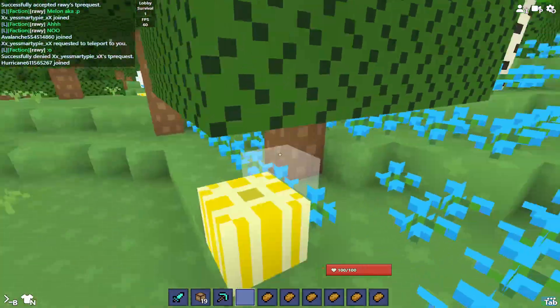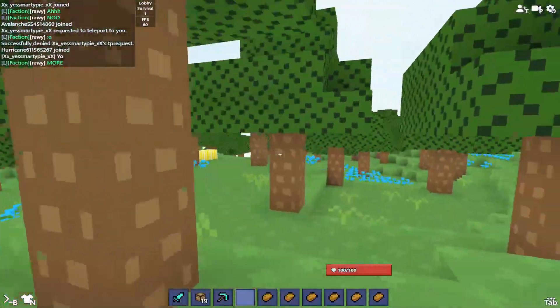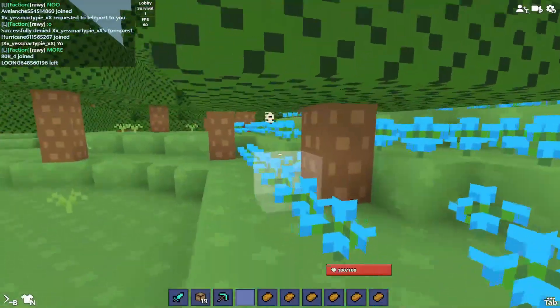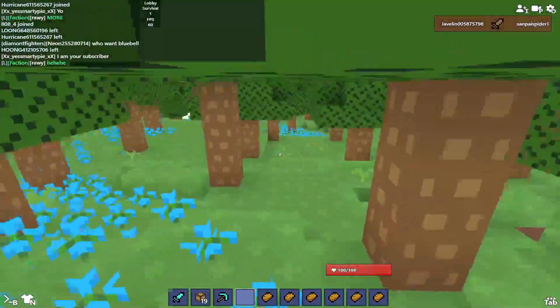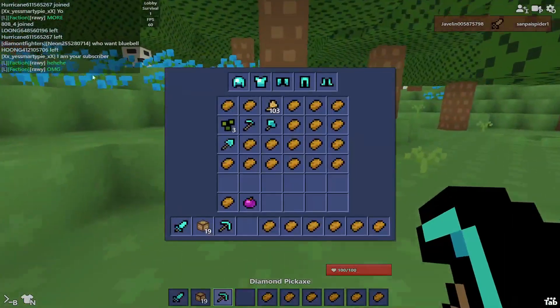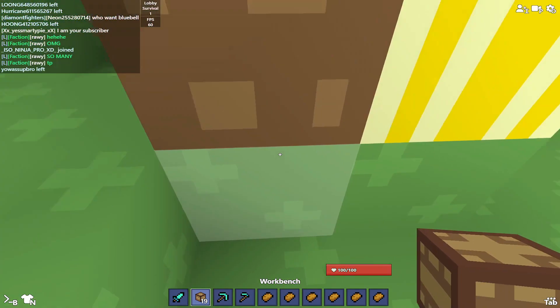Look at this — this is the bluebell area, and look at this, we just found our first target! We've got some — look at them, those are the ones. You can find them everywhere in this forest. Wait, Rowie, did you just steal one right here? Rowie is just stealing everything and we have to get them faster.